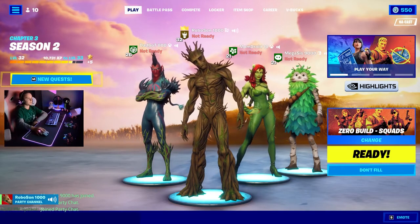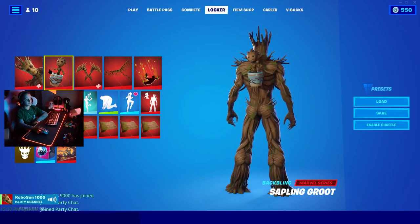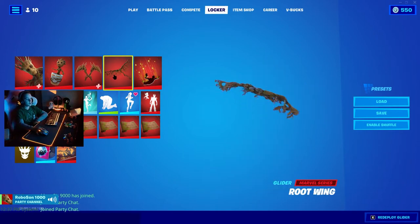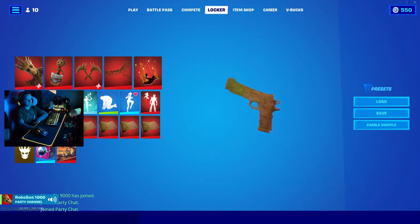Now let's get to my locker. Today I'll be rocking the Groot outfit with the Sapling Groot Back Bling, with the Groot's Sap Axe Harvesting Tool, with the Root Bling Glider, the Sap Light Contrail, and the Sap Wrap.